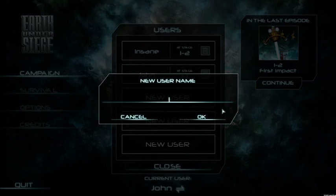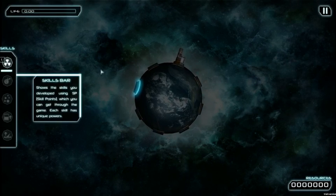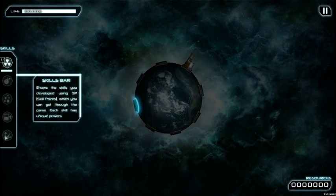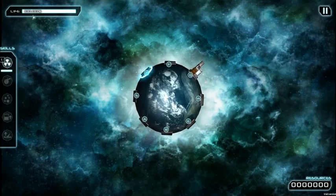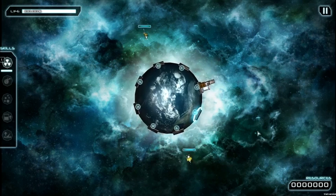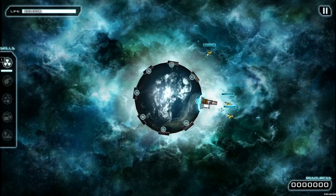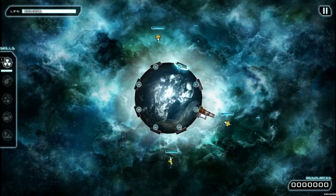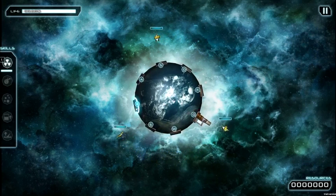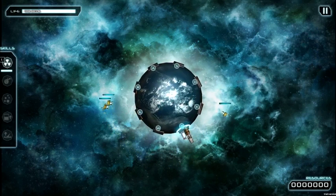Let's create a new user. Here we are inside the game. You have a skills tab that I'll get into later. We have a life bar and a resource tab that contains the number of resources you have, which you're going to use to build turrets. Each turret can be built in one of these bases with a hotkey, and this hotkey is what you're going to use to shoot.